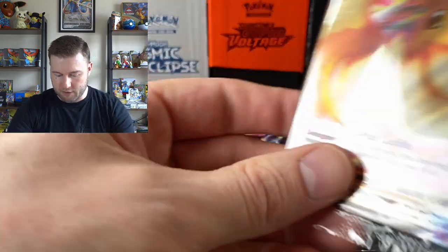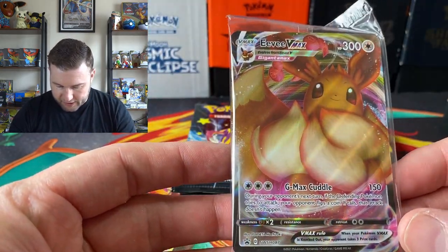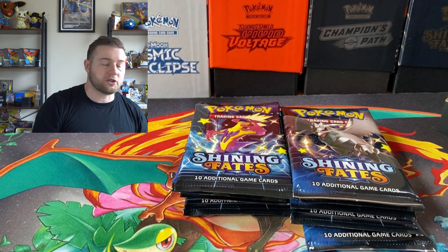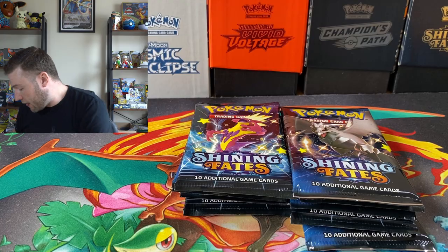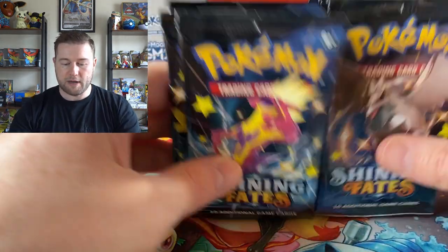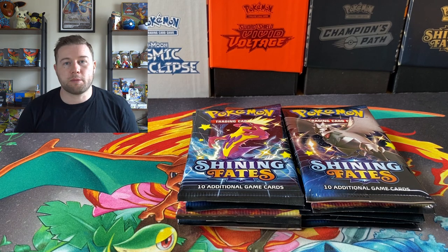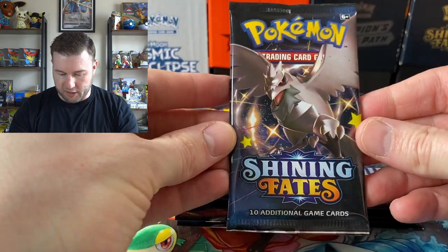I'm going to check these because some people have only received nine in their boxes, which is pretty poor. There is a little promo here — the Eevee VMAX. It's a very, very nice card, a lot of people do love it. In my opinion, not as good as the Hidden Fates one — the Moltres, Articuno, Zapdos — that is way better. But we are here for these packs. Let me know in the comments which one you think is going to win. Do check back in a couple of days time.